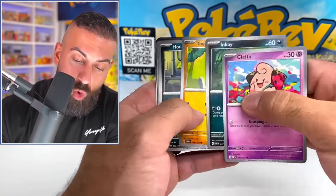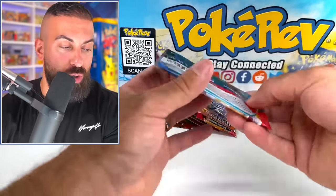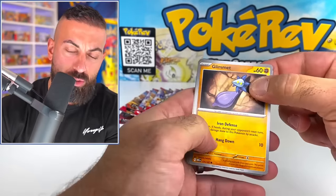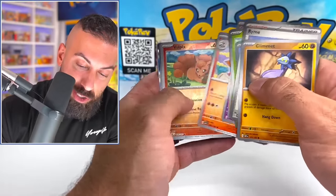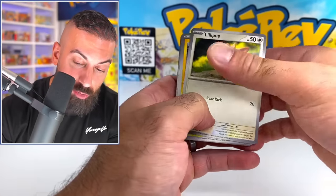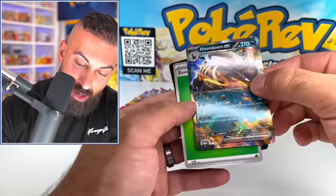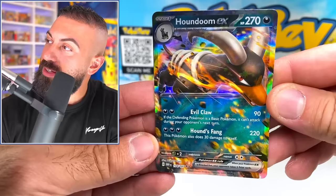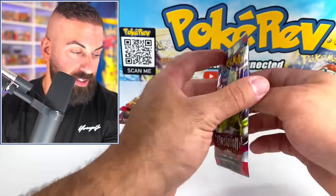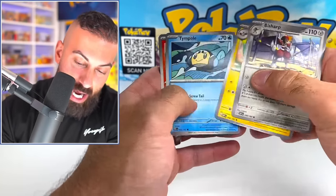Quick recap: I have four Gold Charizards pulled so far. I have two — maybe three — of the regular Full Art ones, and one of the special Art Rare Charizards. And for some reason, the easiest of them all — the Charizard Regular EX — I have not pulled yet. We got a Houndoom EX, which is pretty solid. The Gita was obviously the biggest pull so far, then the Tyranitar was pretty solid.